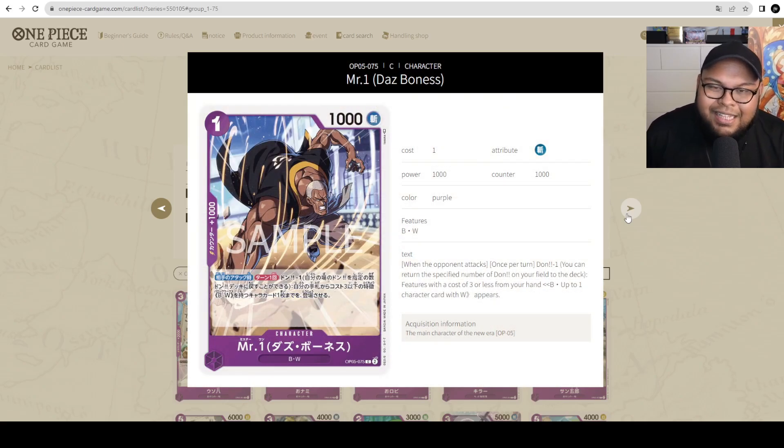Then we got Mr. One — Mr. Death Bones — 1 cost, 1000 power with 1000 counter. When your opponent attacks, once per turn, Dawn minus 1, you can bring out a cost 3 or less card with the Baroque Works trait from your hand to the field for free. This could be playable, but I'm not really sold on the whole purple Baroque Works archetype. Purple-Yellow Crocodile didn't really make a lot of waves, but if you want to bring out something for free just by Dawn-minusing 1, this could be really good. Outside of that package, it's near unplayable.